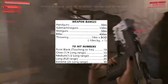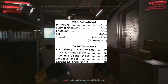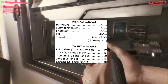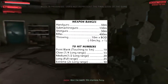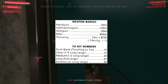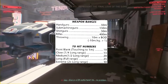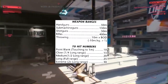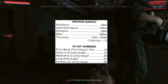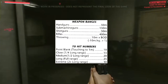Here's a little more detail on those to-hit numbers. Point blank is touching to one meter — your target number is an extremely low 10. Close is a quarter of the range; for a handgun that's about 12 and a half meters, target number 15. Medium range is half of long range. Long range is the full range, target number 25 for a handgun at around 50 meters. Extreme range — using a handgun at 100 meters — your target number is 30, which is very difficult to hit.